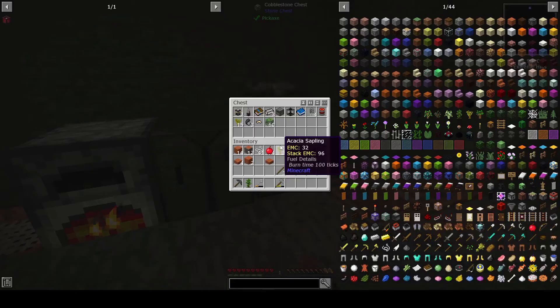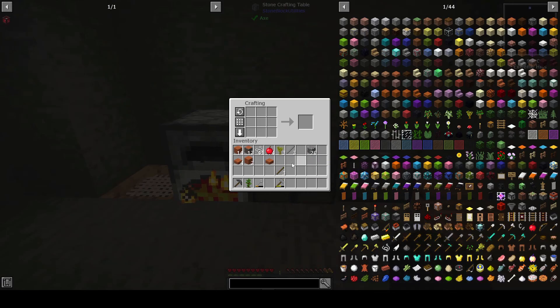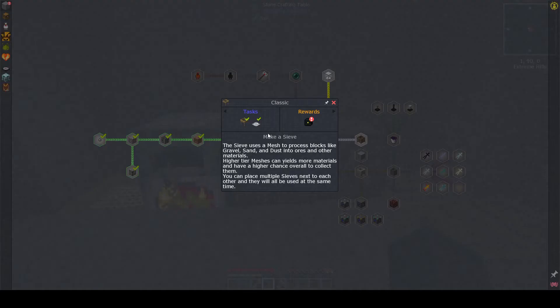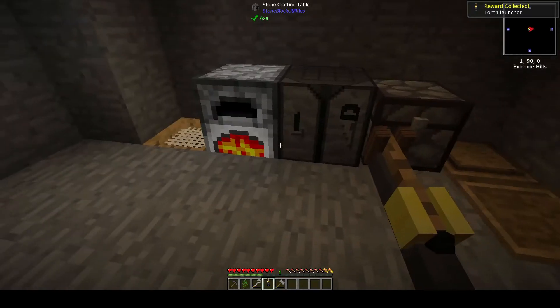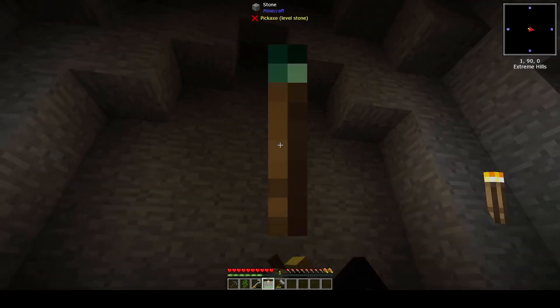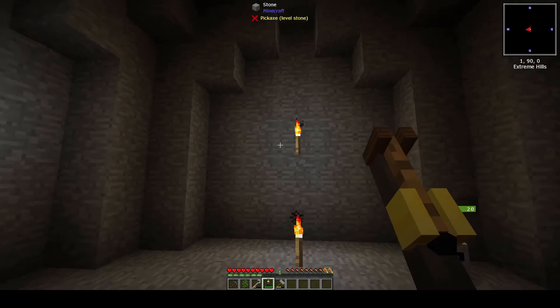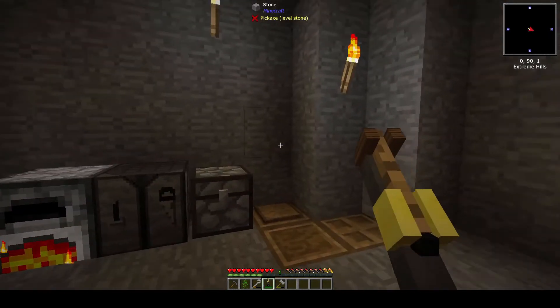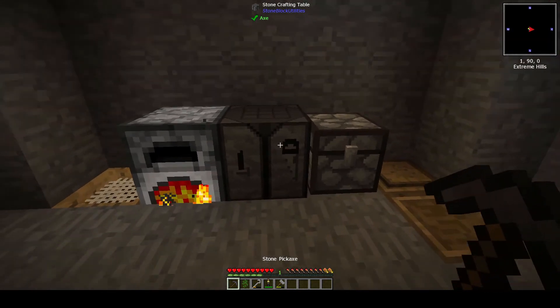Okay, back to what we were doing. We got a torch launcher as a reward - I just made some torches, it's gonna be bright everywhere now boys! This is really a waste but you can just refill it with torches anyway, so it's all good. Now we're really bright - I love torch launcher!